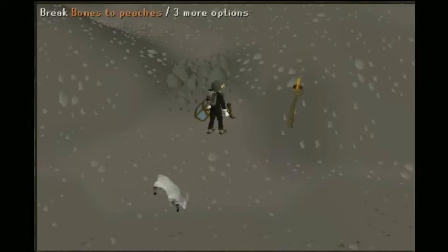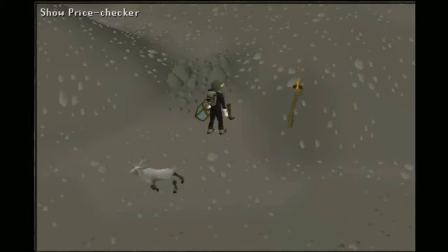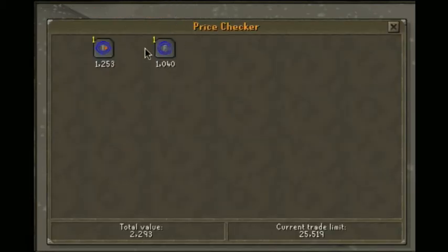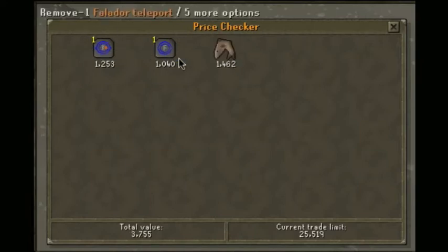The rest of your inventory, other than the Bones to Peach tabs and your teleport out, you're going to want all food. The reason you need the Bones to Peach tabs is because when you run out of food — since you won't be praying, you shouldn't pray in there if you have good enough defense, just save it — you're going to fill your inventory with bones. Every time you use a food, pick up a bone. When you run out of food, use the tab and it'll turn all the bones in your inventory to peaches, which heals I believe 9 each. It's actually really good.